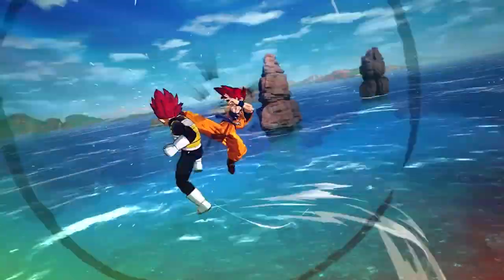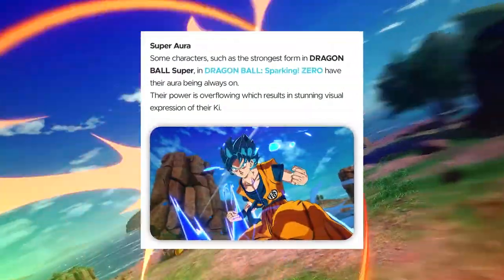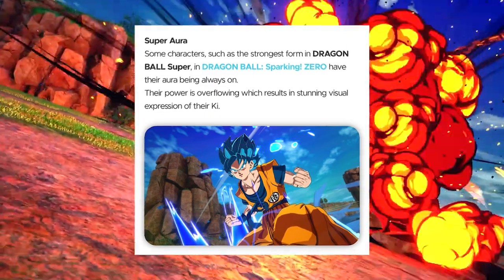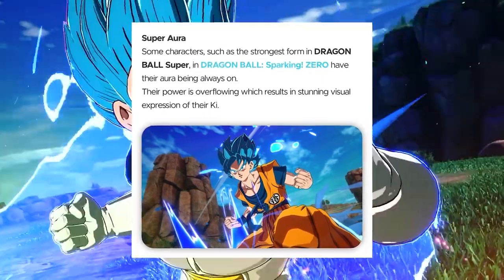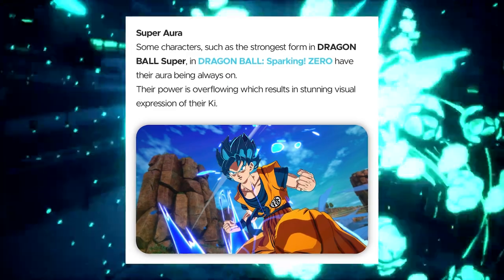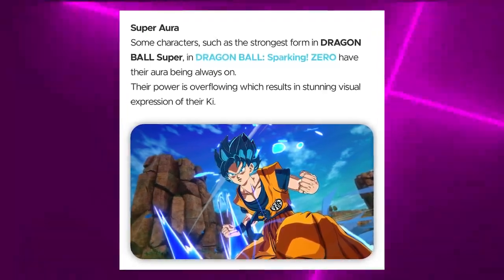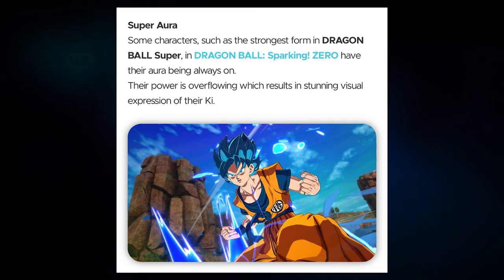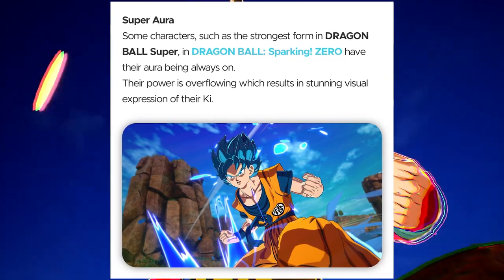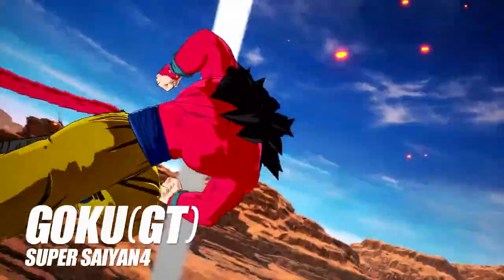Some characters, such as those in their strongest form in Dragon Ball Super, have their aura always on — their power is overflowing, which results in a stunning visual expression of their ki. I feel like we can customize our aura in the game, and they're going to let us change it and give us that visual expression. Let me know in the comments if you're excited about that.